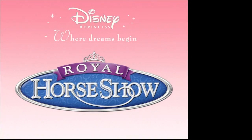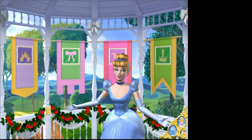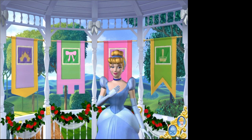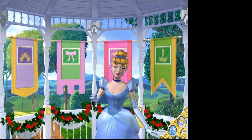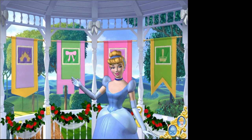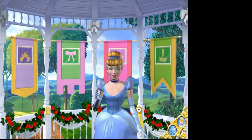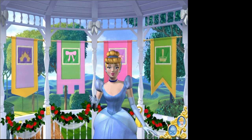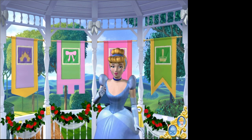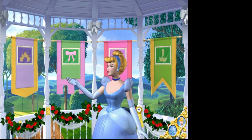We tested this game — I had Anna test it to get a grip on the controls and whatnot. Why, hello! Welcome to the Royal Horse Show! I'm Cinderella, and I'm so glad you could visit today! Isn't this a lovely busy ball? There are so many wonderful places to visit and things to do here at the Royal Fairgrounds. Now we can get started! To go to a different location, use your Sparkling Scepter to choose one of the banners.